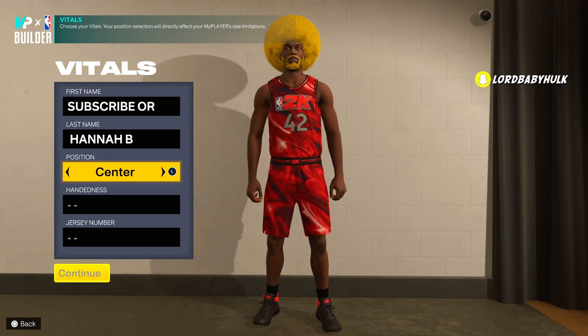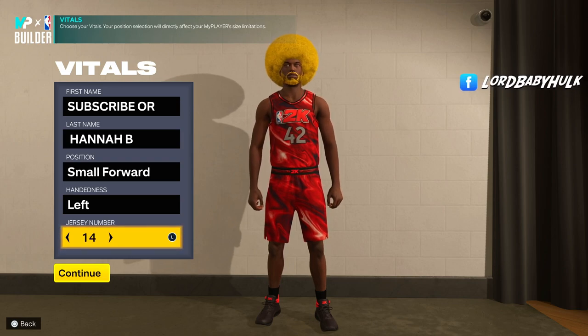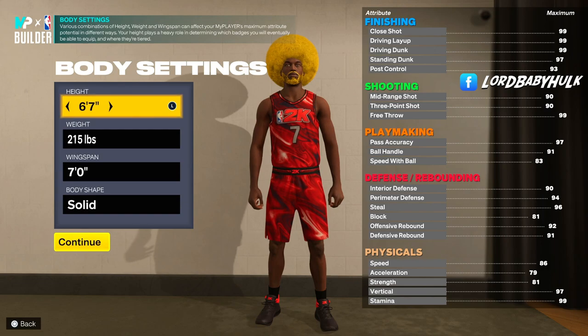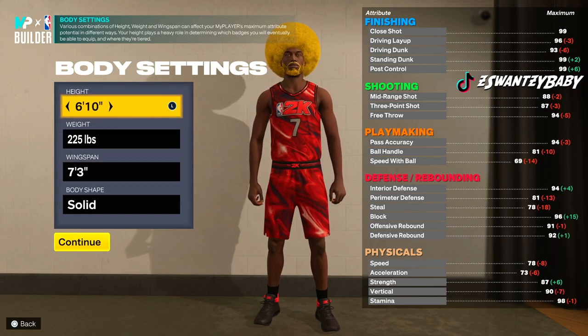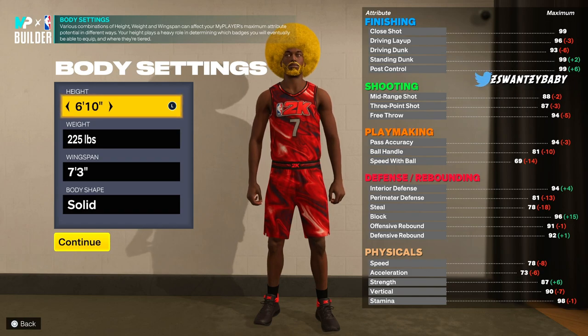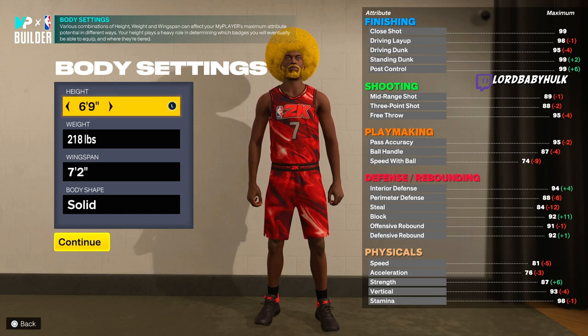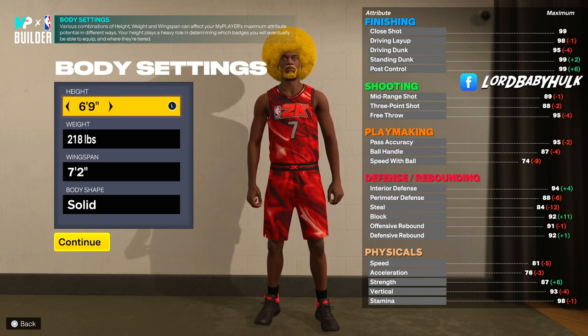We're going to make him a small forward. Now when you look up KD's height, it's 6'10" — we know the seven foot but it's 6'10". A lot of builds out there that y'all are seeing, KD replicas, they're making them 6'10", but what you don't realize is if you make them 6'10" you get zero clamps. You cannot have clamps on a 6'10" or bigger build. So if you want clamps you have to go 6'9" — it's a fact. A lot of people are making KD builds without clamps, not too smart.